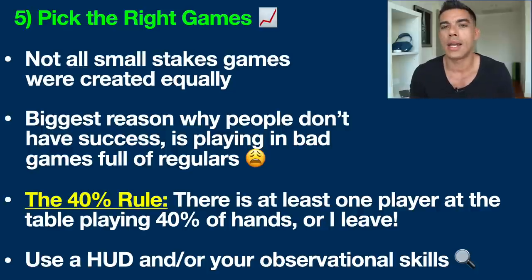The bottom line is you want bad players in your games, ideally with position on them as well. This more than anything will skyrocket your winnings in small stakes games. You can throw 90% of strategy out the window if you're not consistently playing against the weaker players where the money comes from in this game.